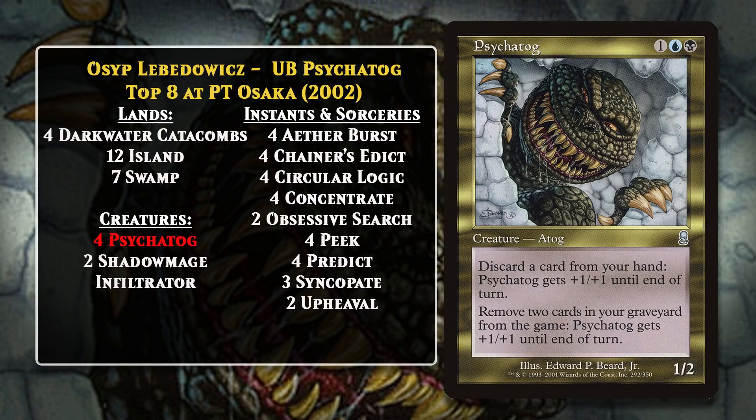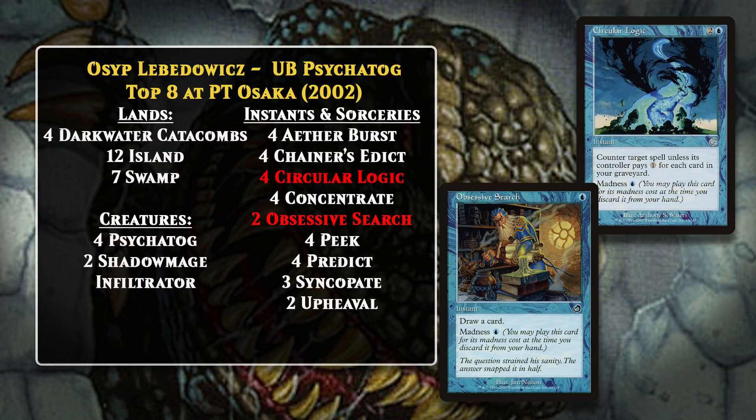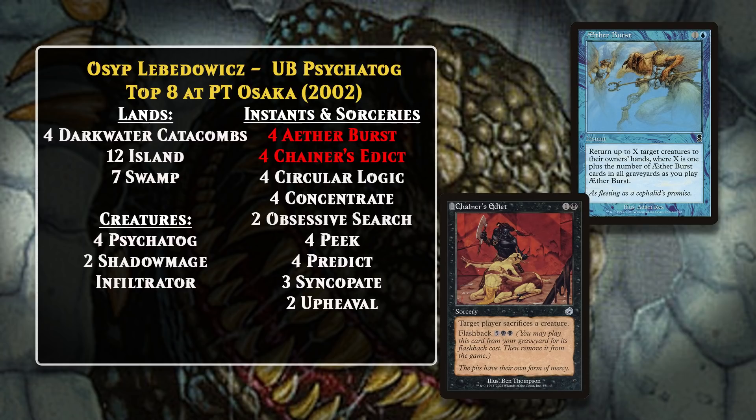The deck sought to make the game go long by disrupting the opponent in various ways while chipping away with Psychotog until it could attack for lethal. In addition to running the typical countermagic, card draw, and removal of most control decks, there were also some special synergies Psychotog could take advantage of. This was true of cards with madness like Circular Logic and Obsessive Search, which Psychotog would let you discard easily. Circular Logic was especially nice because the deck had so much control over the number of cards in its graveyard that it was often just a one-mana hard counter. The deck was also filled with cards that gave extra value even if discarded without casting—Chainer's Edict and Aetherburst are good examples. The Edict has flashback, and Aetherburst became more potent the more Aetherbursts you had in your graveyard.